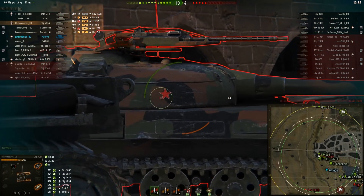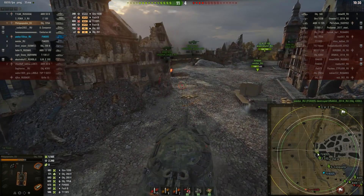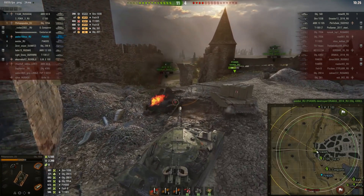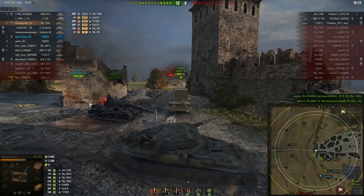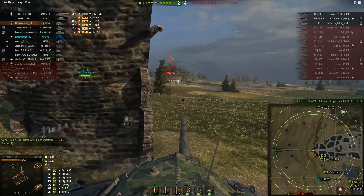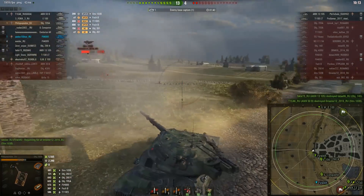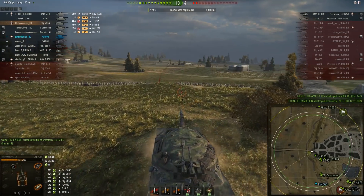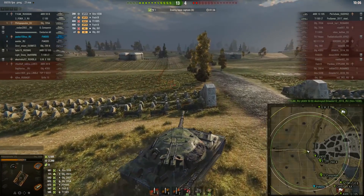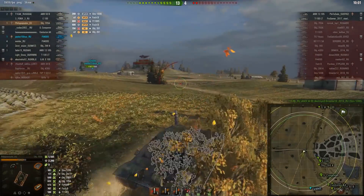Overall, of the three tanks added to tier 10 in this current patch, my opinion is the 705A is the best. The second one is, surprisingly, the 268 version 4. And the 430U is in last place because I can't figure it out yet. I figured out the 268 version 4 — it's an absolute YOLO train of a tank. The 705A is semi-YOLO but you can tank very easily and have much more control because you have a turret and rear-mounted gun.